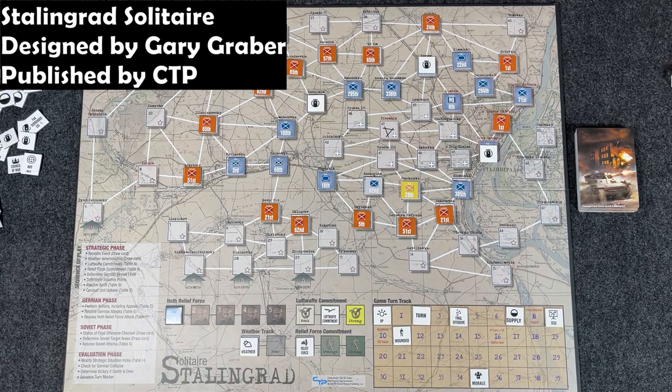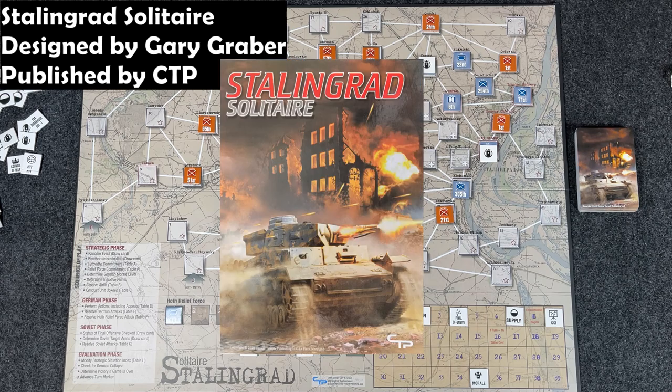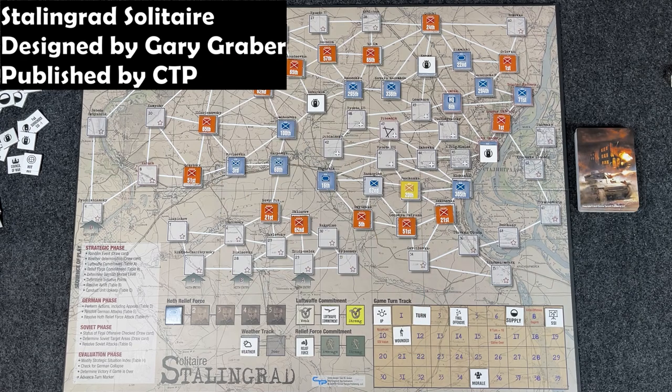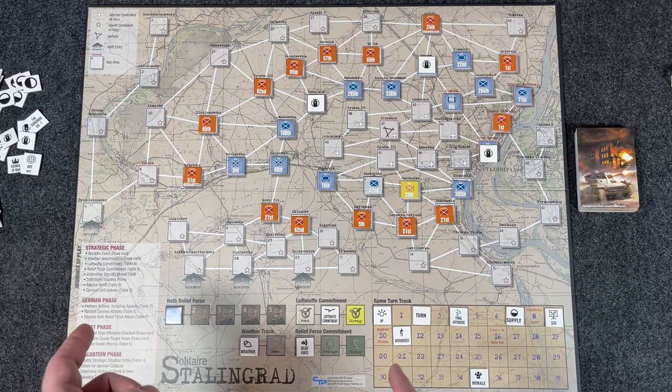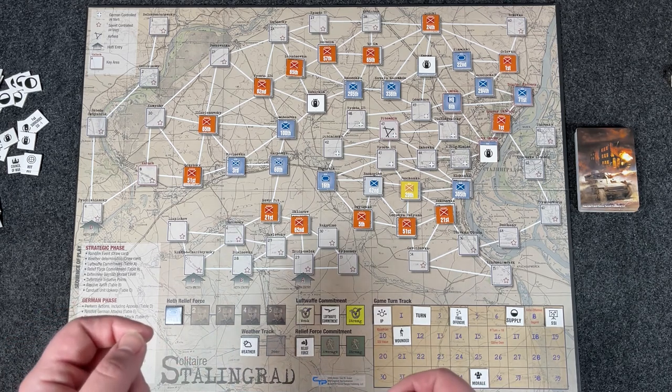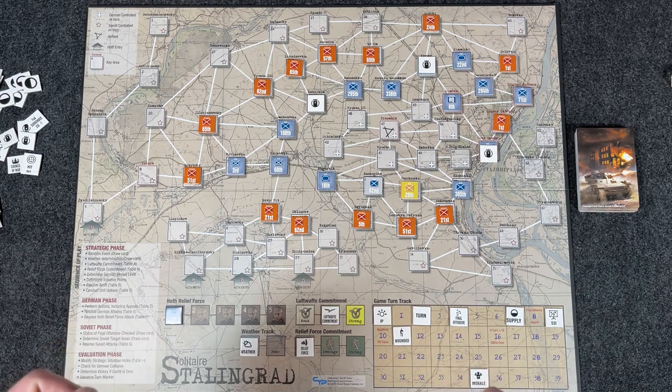Hey everybody, Wayne here. In today's overview and review, we're going to look at Stalingrad Solitaire, designed by Gary Graeber, published by Canvas Temple Publishing. In this game, you play as General Paulus, commanding the Germans — the surrounded remains of the 6th Army at Stalingrad. Your goal is to hold out and possibly link up with the German relief force. I have a recon/unboxing video, a full playthrough broken into three parts, and this overview and review. I won't spend a ton of time describing how the game works — you can see that in the playthrough — but I'll give a quick overview, then dive into my pros and cons and final thoughts.